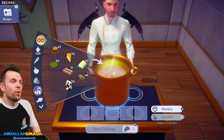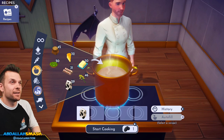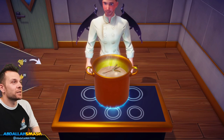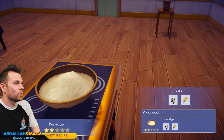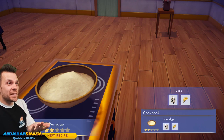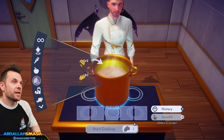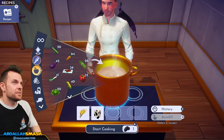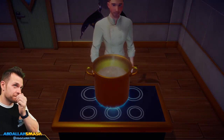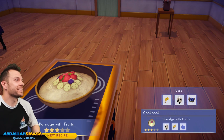Let's make some porridge: milk and wheat. Then porridge with fruits — milk, wheat, and fruit, like blueberries. Porridge with fruits — look at that! Easy.